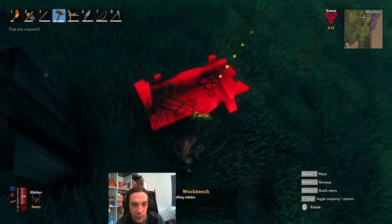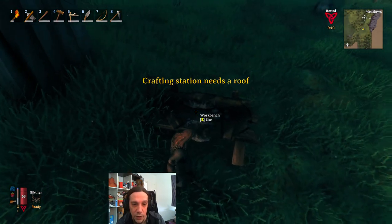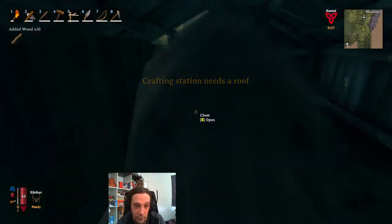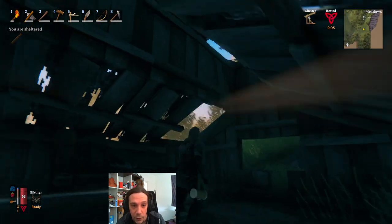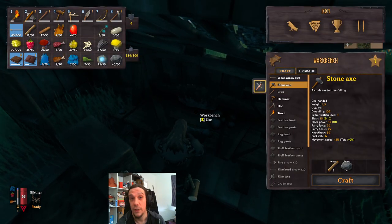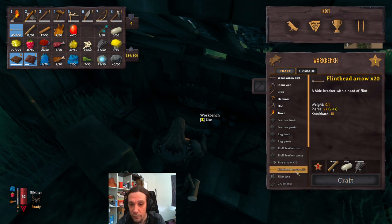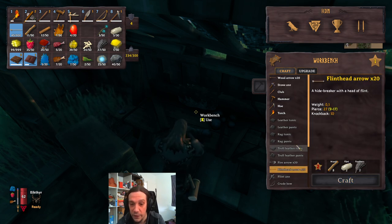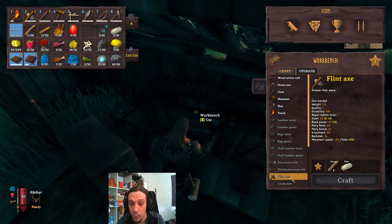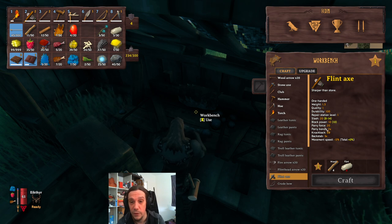Workbenches need a roof, and even though there are holes in the roof here, the workbench is still usable. Here you can repair your items, but more importantly you are now able to craft items. As soon as you have flint and feathers you can go for flint head arrows, which are really powerful. But more importantly you can craft yourself a flint axe, which is a huge upgrade compared to the stone axe.